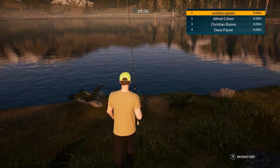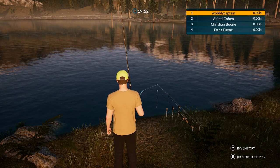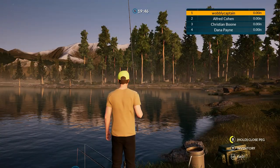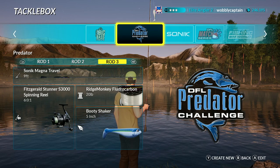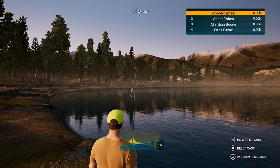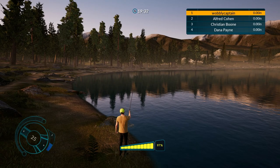We are off. I'm going to select the peg because I want rod number three. Let me just swap over to rod number three. Let's just get this set up here - rod number three, Ridge Monkey, 20 pound line. I'm going to keep that. I'm going to keep the booty shaker on and just have a chuck and try my luck.